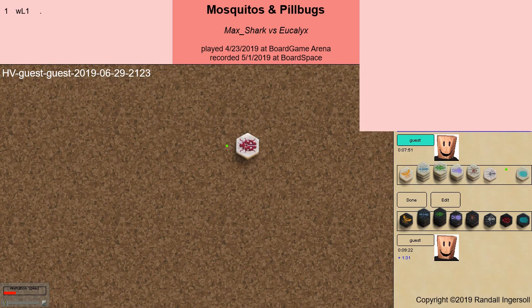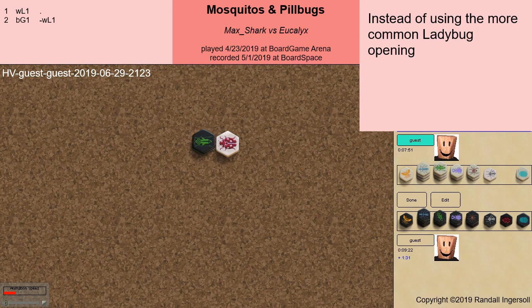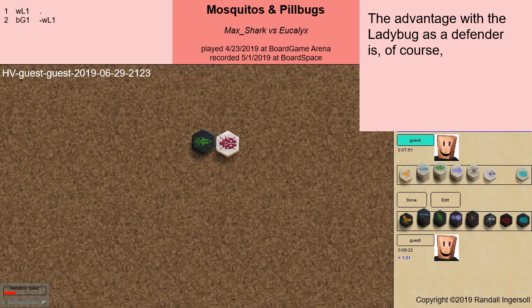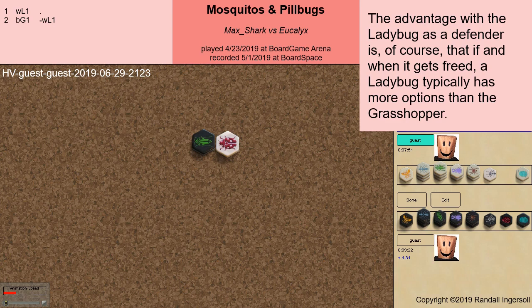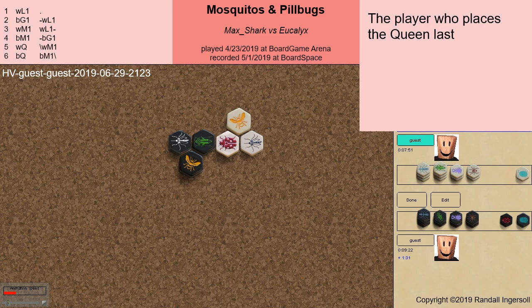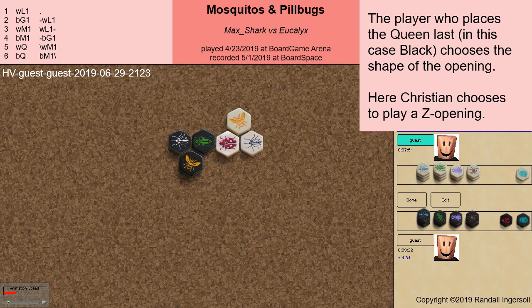A bit of a surprise right off the bat. Instead of using the more common ladybug opening, or what he refers to as his opening — the mosquito — Christian starts with a grasshopper. The advantage with the ladybug as a defender is, of course, that if and when it gets freed, a ladybug typically has more options than the grasshopper. The player who places the queen last, in this case black, chooses the shape of the opening. Here Christian chooses to play a Z opening.